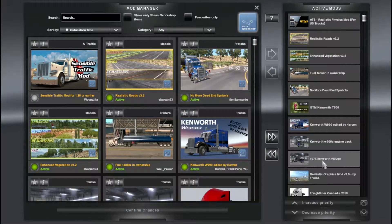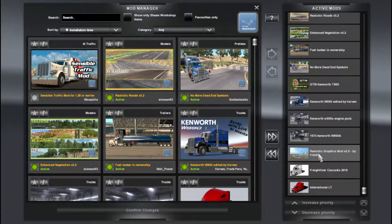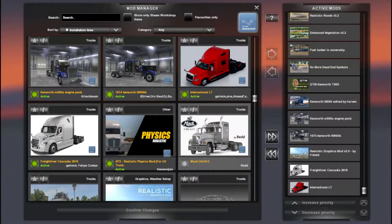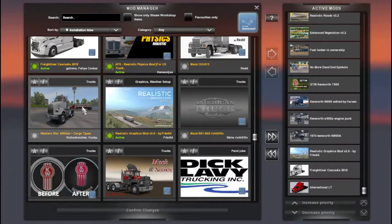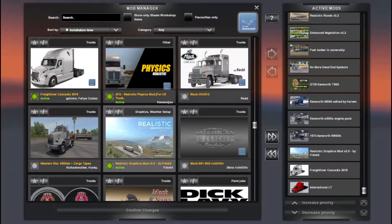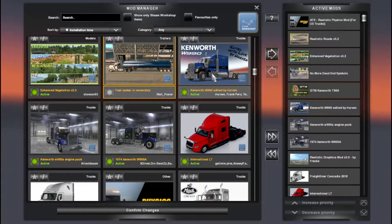I don't know which truck I'm gonna take. Maybe the Kenworth 1974 - this one is very nice, could be a real challenge to drive. The Mack is also nice but I think the interior is a bit plain. Western Star I use a lot but it's kind of simple. Let's go with the 1974 because I like this truck and it doesn't cost a lot.